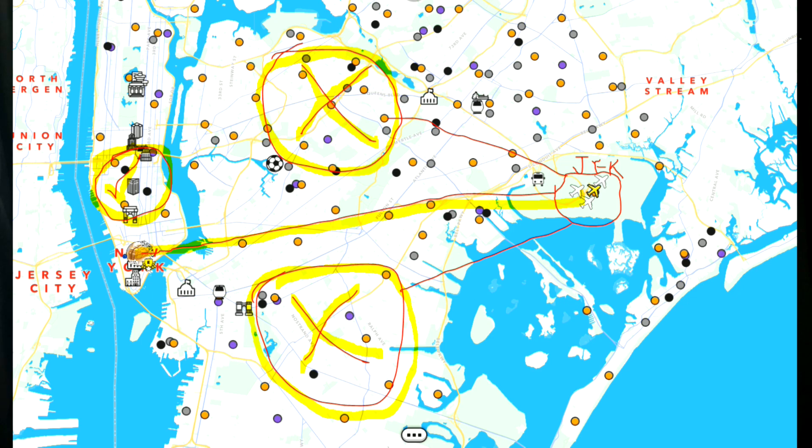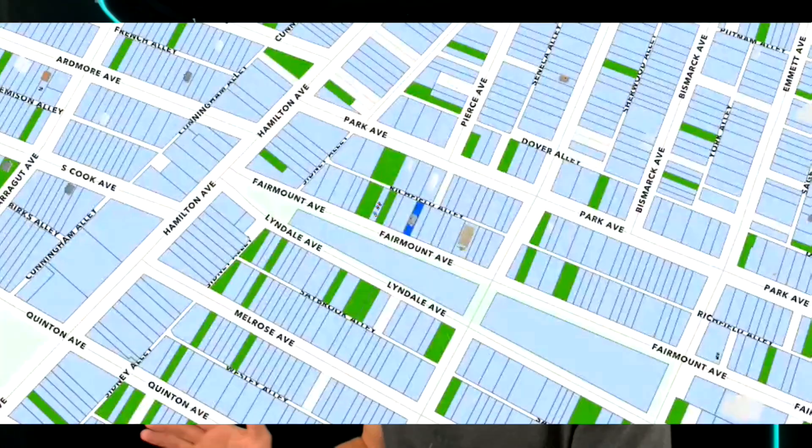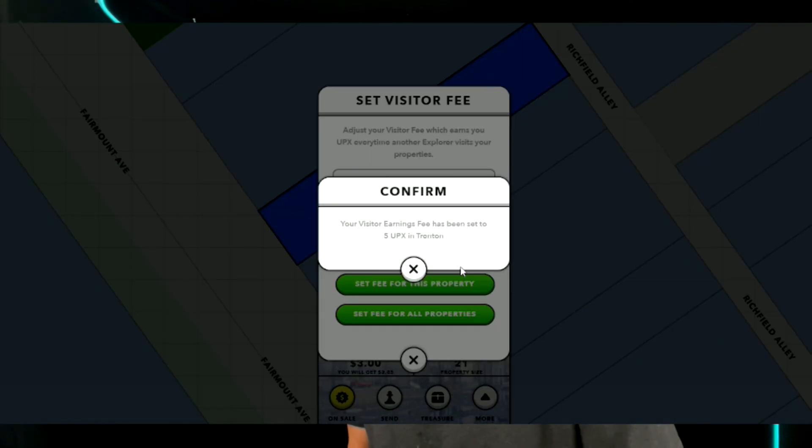Yellow planes are for international travel and white planes are for domestic travel. There's a quirk with JFK which only goes into Manhattan — for Brooklyn and Queens you'll need to take the bus. Again, you want to use upxland.me to find all the best deals. You want to set your visitor fees to the lowest you possibly can in all your cities to maximize the amount of visits you get.